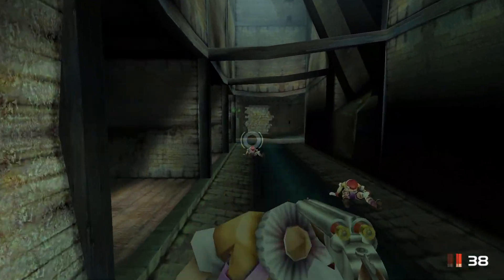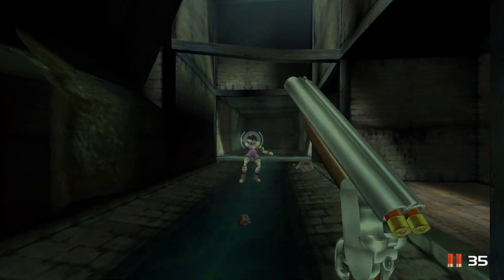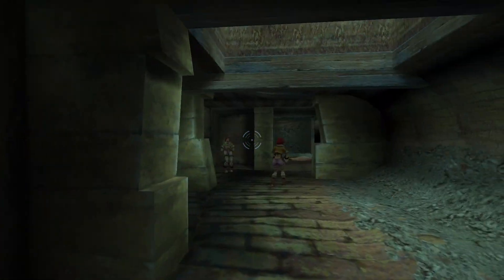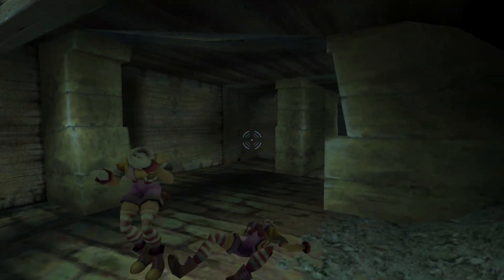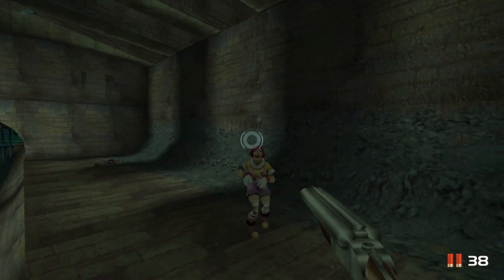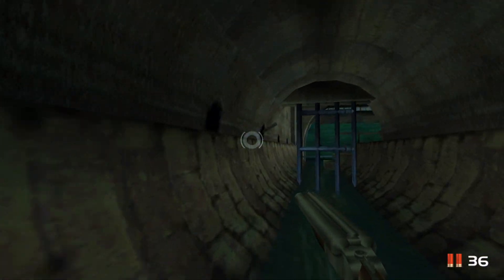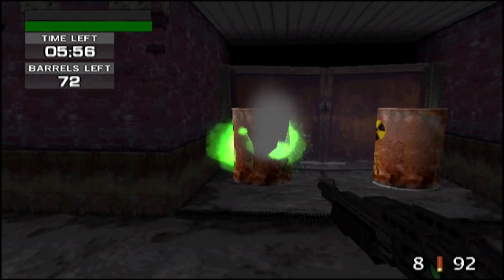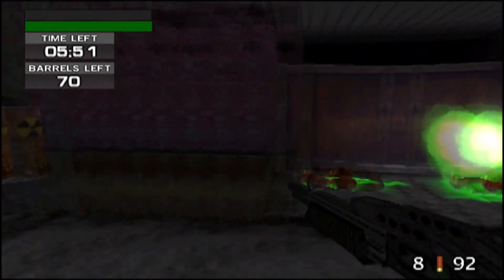TimeSplitters 2 really showed just how creative and crafty they got with finding ways to make sure that no matter the cost, it would look good, run at 60 frames per second, and be a solid multiplayer experience. The more you dig into the inner workings of the game — like through extracting packs and looking through the files — the more you really see this. I want to dig into that in this video.